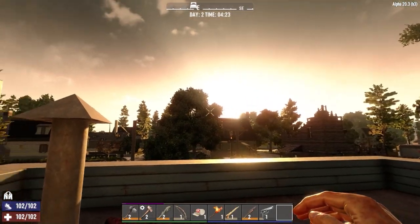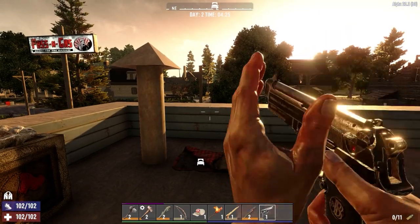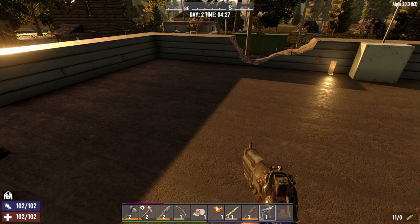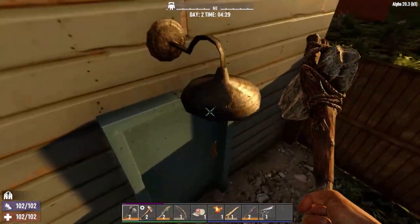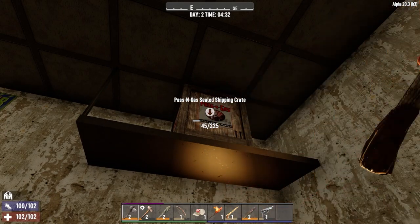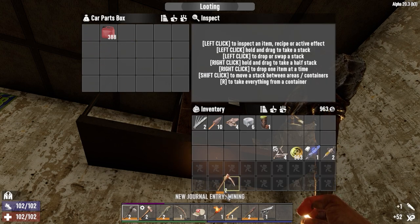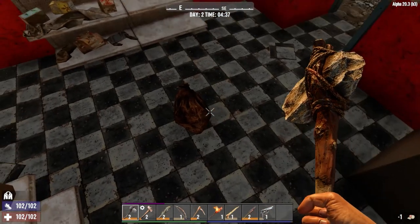We continue with day two of Seven Days to Die. It's 4:20 in the morning and we've got 11 rounds in our level one pistol. Looking back at yesterday's edit, we missed a loot crate downstairs and there's an undercounter safe to crack open — I haven't got any lockpicks yet. So let's grab this and start the day. We got a light schematic and an iron pick — we actually needed that, and an iron pick is great at this stage in the game.